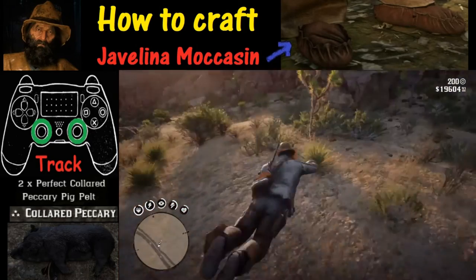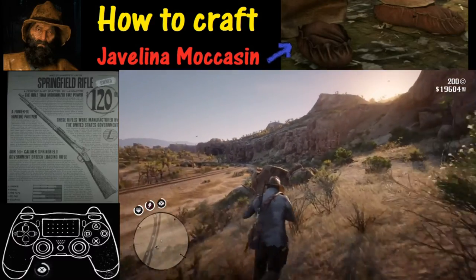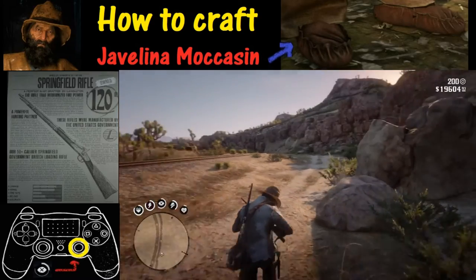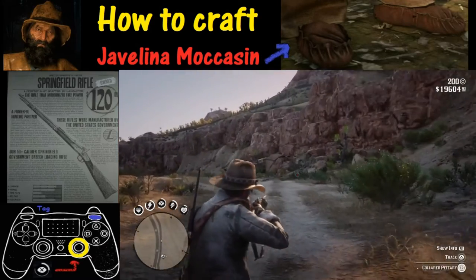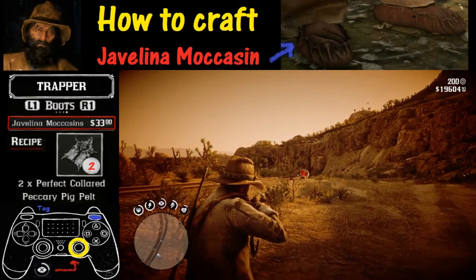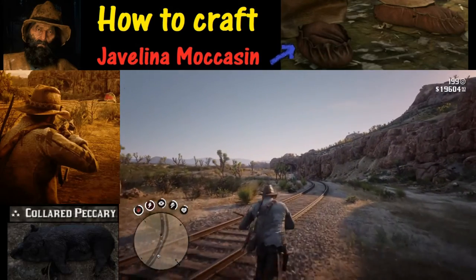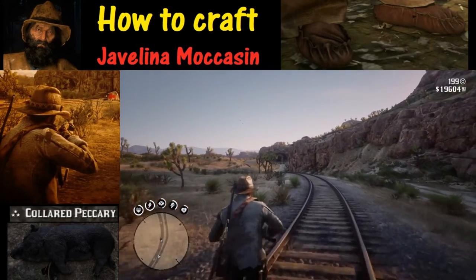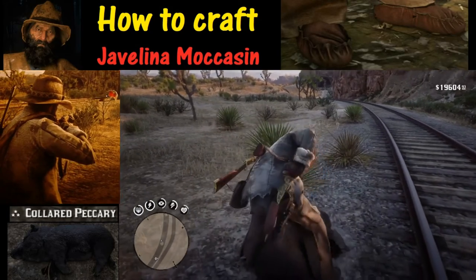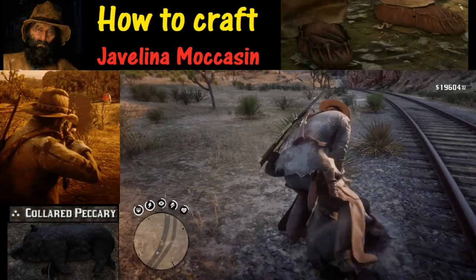So here we are chasing the thing. We've got our Springfield Rifle equipped and we're going to have to use Deadeye. Activate Deadeye by pushing in R3, tagging it with R1, and then shoot with R2 once you get a good tag in. There's a good tag — and boom. Now all we have to do is keep our fingers crossed that we got that good shot in, and it is a perfect three stars, which is pretty sweet as we look at the replay on the left while we are skinning the animal.